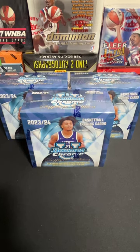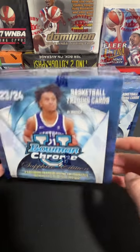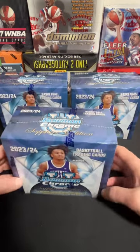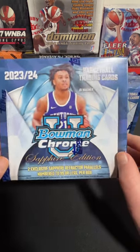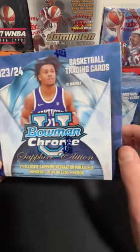Hey everyone, it's Megan back with Her Legacy Cards. Today we have a very special rip. We've got another Bowman Chrome U College rip in honor of it being March and in honor of Caitlin Clark yesterday breaking the all-time scoring record in the NCAA, beating out Pistol Pete. So in honor of that, we are going to rip some more college.